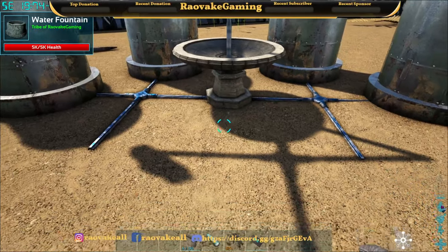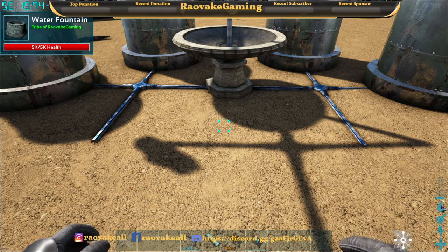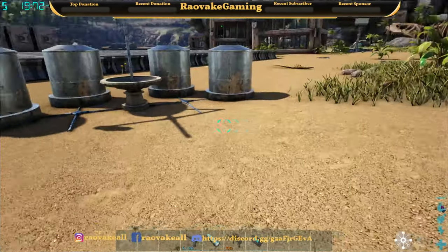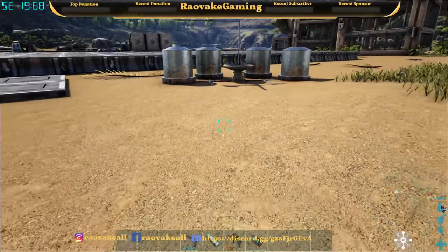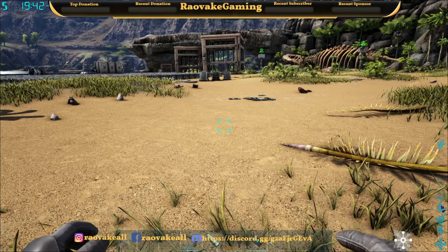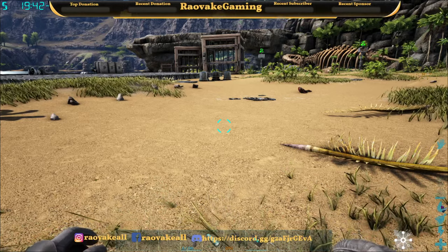And if you look at the bottom right, you'll see a little icon on top of my water, showing that I'm in range. So if we come a little further away — okay, so from all the way over here, we are actually still in range for it to give us water.